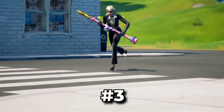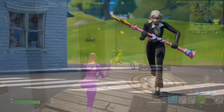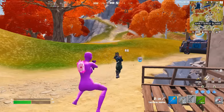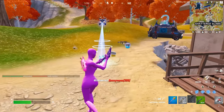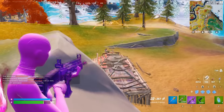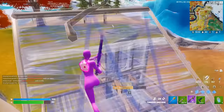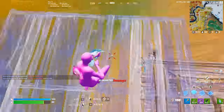The Star Wand is going to cost you 800 V-Bucks. This has been one of the most popular pickaxes in the history of the game. The Star Wand is just so well designed, and even though this was a Chapter 1 item, we still see a bunch of people using it today. I don't think that is going to change anytime soon — this is always going to be known as one of the sweatiest pickaxes in the game.